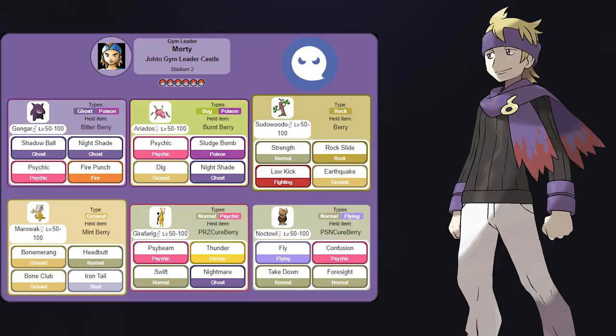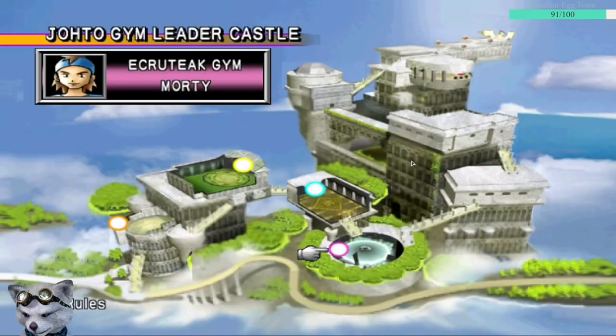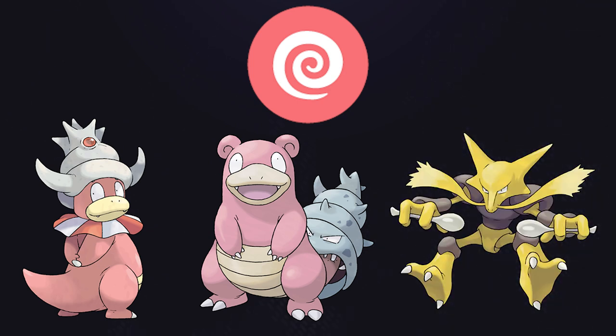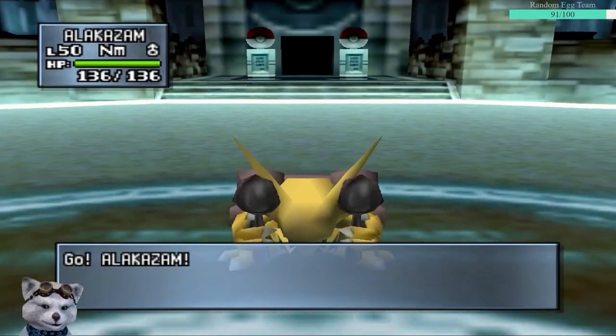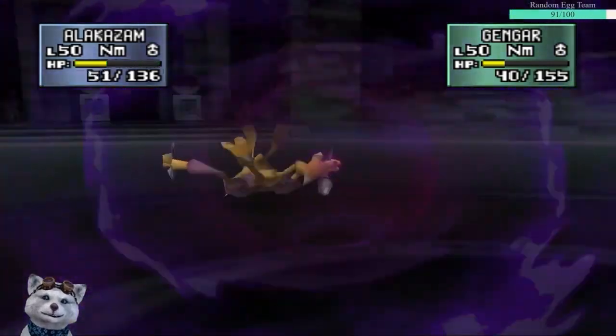Gym 4 is Morty, and while Ghost is weak to itself, I decided to go for Psychic types for this gym due to it having a stronger disadvantage. Overall, this gym is pretty simple. I ran Slowking and Slowbro for their bulk, and Alakazam for his strength and speed. The only notable strategy is that you want to hit the Gengar with either Slowking or Slowbro before you swap in Alakazam, since Gengar can one-shot Alakazam, while the opposite is definitely not true.